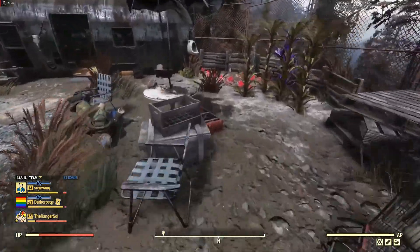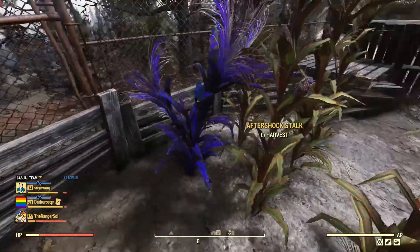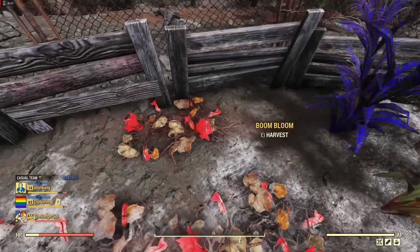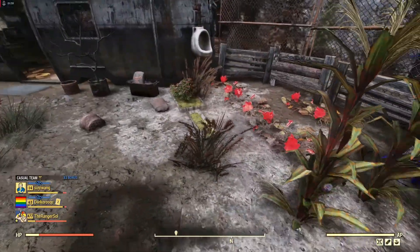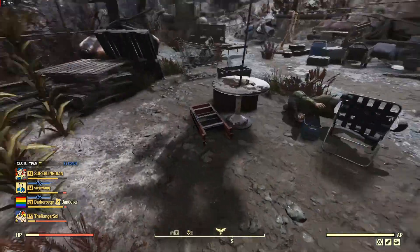Rad stag. We have some corn here, as well as some melon blossoms. Fertilizer? That's nice.